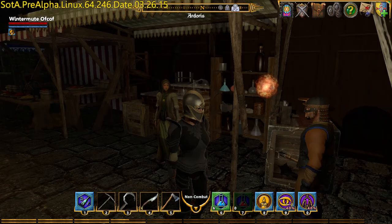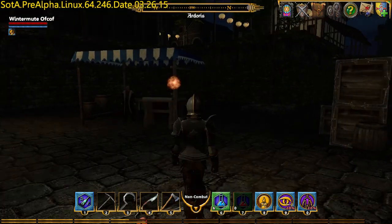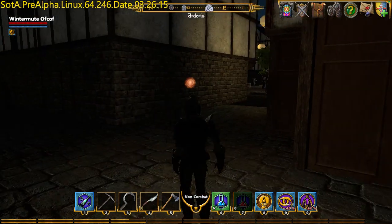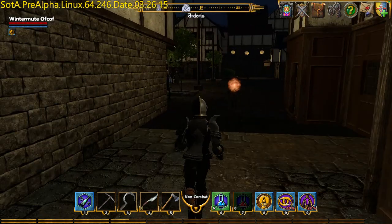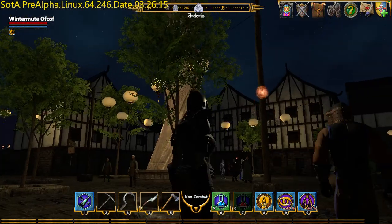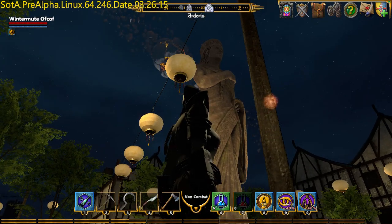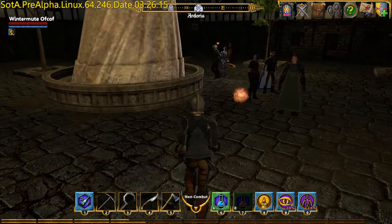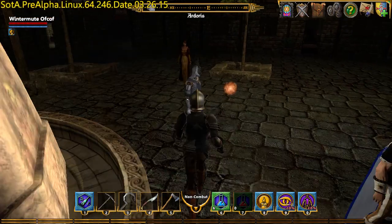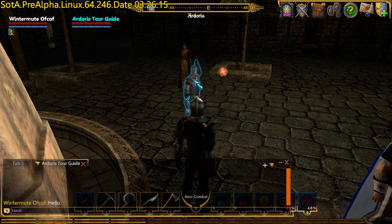No. How do I get around the market? Everything looks different at night. There we go — big tree, big statue, tour guide. Lots of people. Some of them already got the mask — that bloke, for instance. Let's talk to the tour guide. Hello.